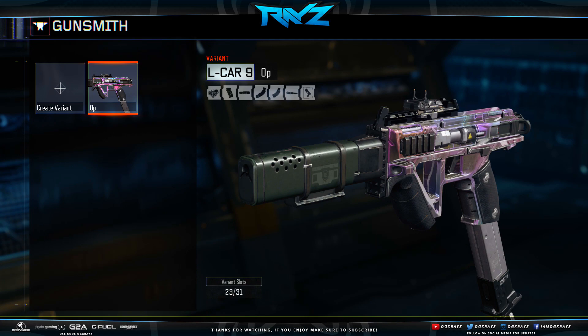Alright guys, I wanted to update what I said. I just found out that you can actually use this weapon online, but only if you have all of those attachments actually unlocked. For me, I never used the L-Car so I didn't have any attachments besides the red dot sight on that weapon. But if you have everything maxed out and all the attachments, you can set it up however you want and it will actually work online, which is pretty crazy.